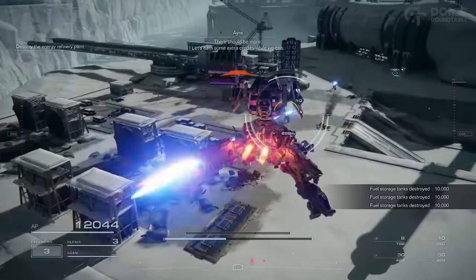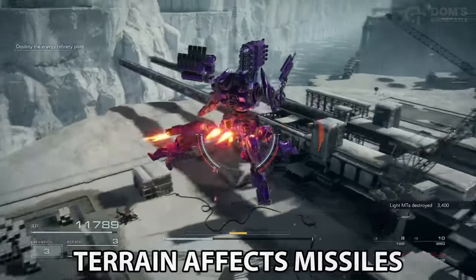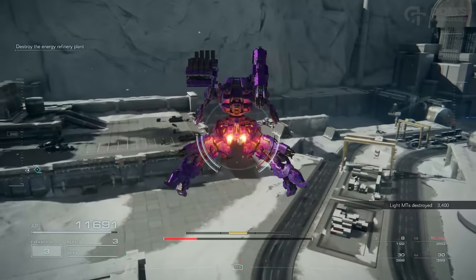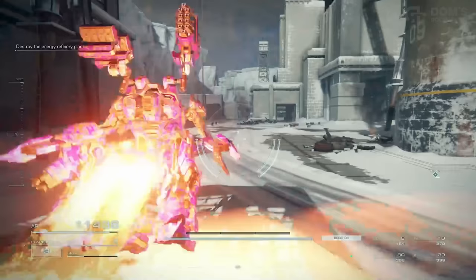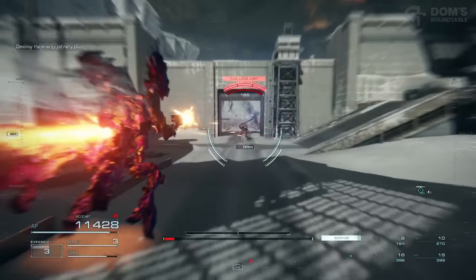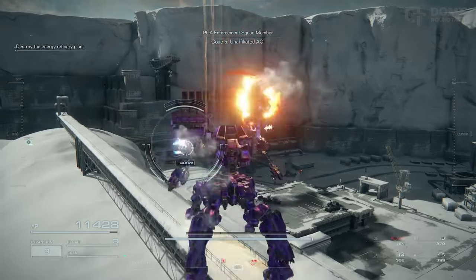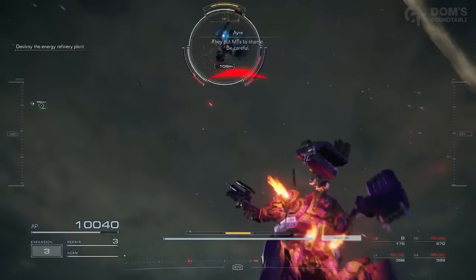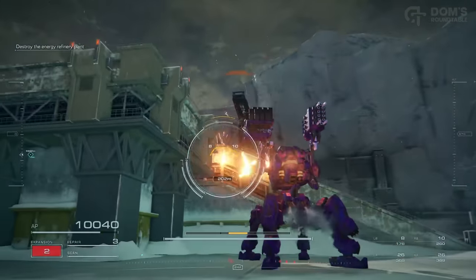The other thing to mention about missiles: terrain can and will stop them. When you unlock vertical launchers they are far more accurate than regular launchers, but if you try to use them in enclosed spaces they will just keep hitting the ceiling, effectively making one weapon slot completely pointless. So make sure even after you've locked on and started firing, don't duck down behind terrain or get stuck under a ceiling, because all your rockets will just start hitting the wall. Seems simple, but it's very easy to forget in the middle of battle.